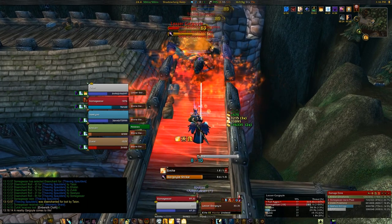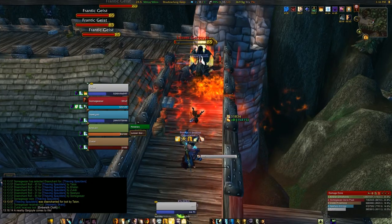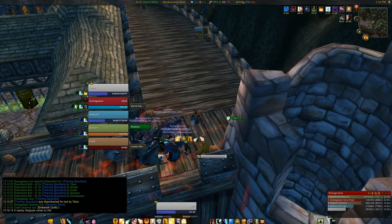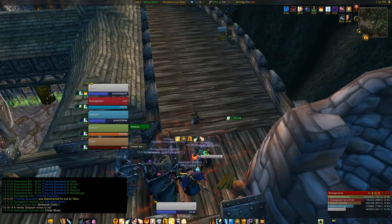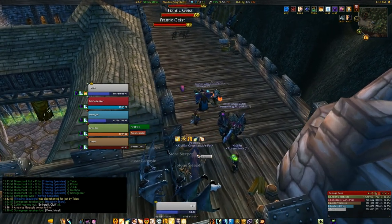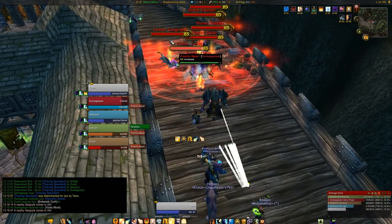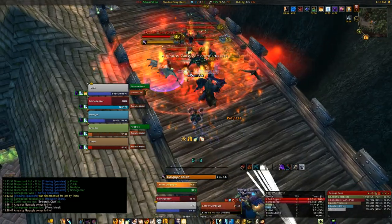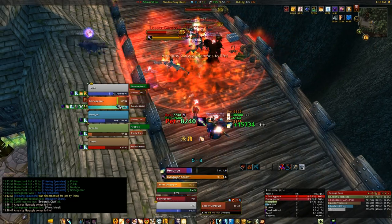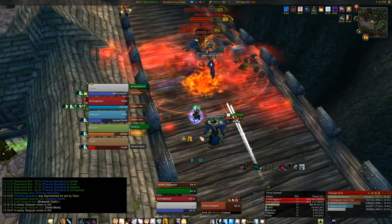Flash Heal costs a lot more mana, but it's quicker and more efficient. So only if there's no risk of someone dying, I'll use Penance. It's not a big difference between those spells. Also, Penance gives three stacks of the Grace talent which increases healing done to the target, so if I'm going to continue healing the same target after that, Penance is a very good starter.